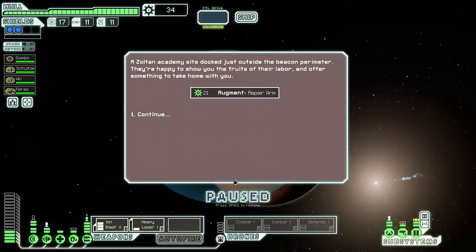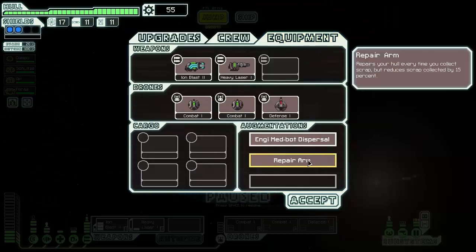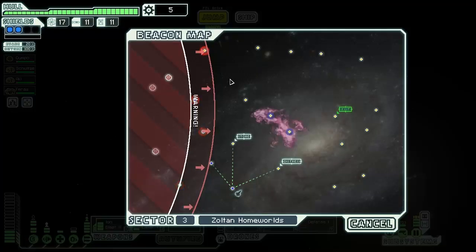A Zoltan academy sits docked just outside the beacon perimeter. They're happy to show us the fruits of their labor and offer something to take home. Yes — a repair arm! The repair arm repairs a hull hole every time you collect scrap, but reduces scrap collected by 15%. That's okay for me. Let's get those doors upgraded to maximum — now we'll have super doors as long as Ferris is there, making it harder for intruders to get through.